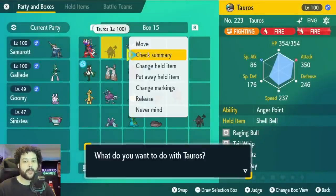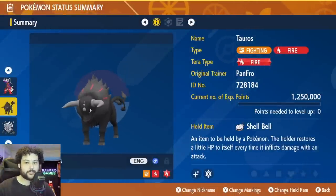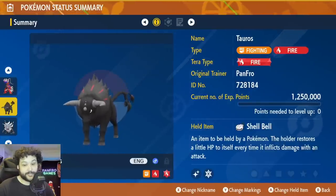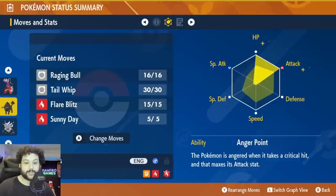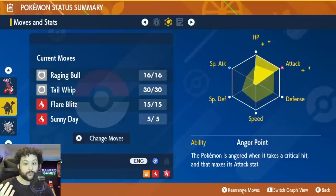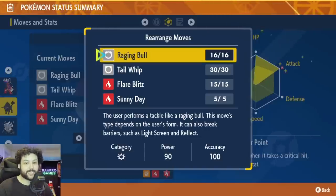Build two is the Fire Breed Paldean Tauros, which is very similar to Koraidon. We're going Terra Fire — much easier to get — and the item Shell Bell for sustain, since whenever we do damage we get HP back. Max HP, max Attack, Adamant nature once again. The ability is Anger Point, because Samurott is a crit machine — whenever we get hit by a crit, our Attack stat jumps from zero to plus six, giving us a massively boosted Raging Bull.